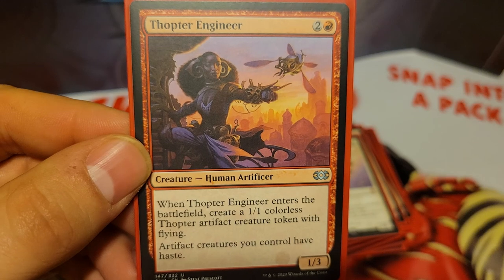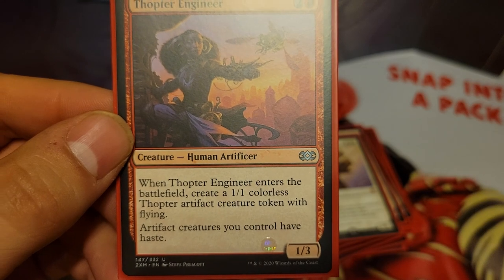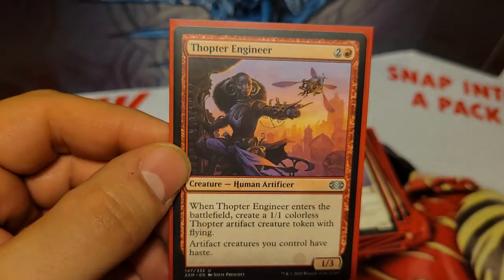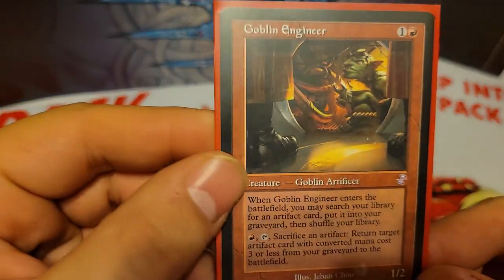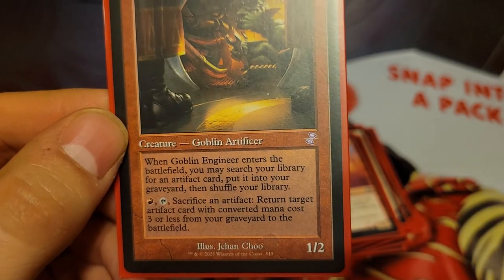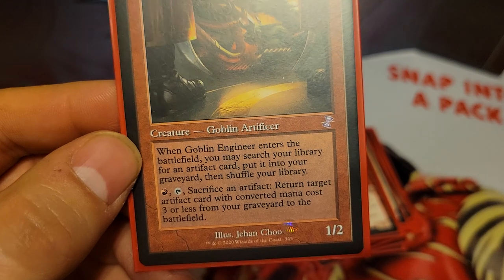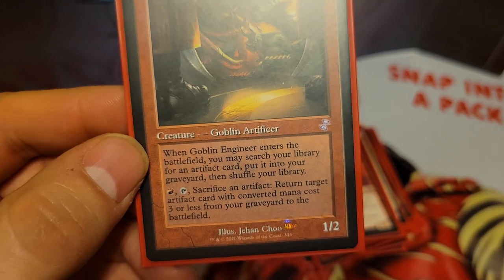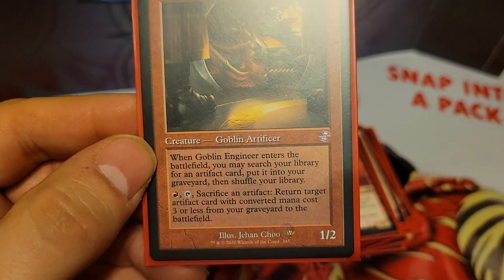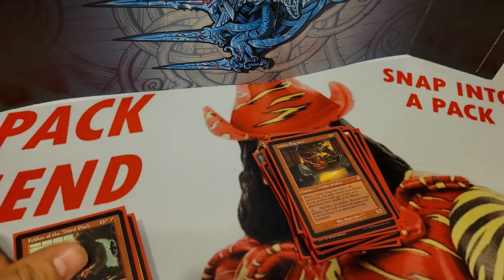We also have Thopter Engineer, 3 mana for a 1/3. When he enters the battlefield, you create a 1/1 colorless Thopter artifact creature token with flying, and artifact creatures you control have haste. And here we have Goblin Engineer, 2 mana for a 1/2. When he enters the battlefield, you can search your library for any artifact card and put it into your graveyard, then shuffle. He also has an ability of pay 1 red mana, tap, sacrifice an artifact, and return target artifact card with converted mana cost 3 or less from your graveyard to the battlefield — it's kind of like a mini Asgir.